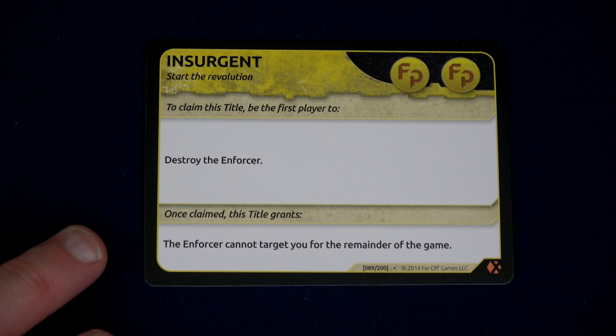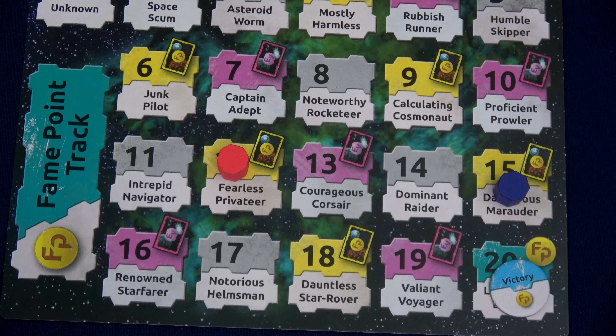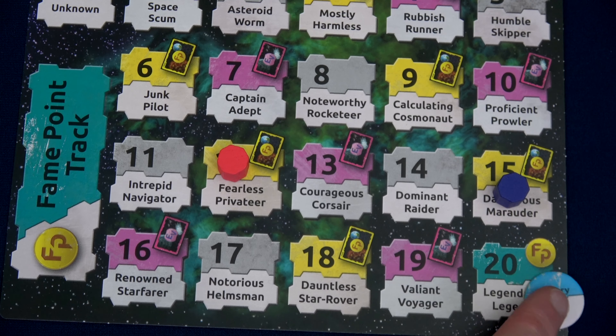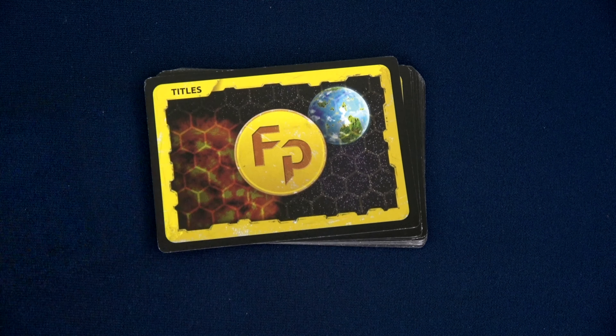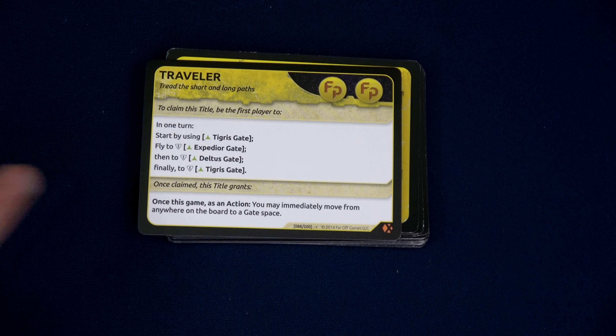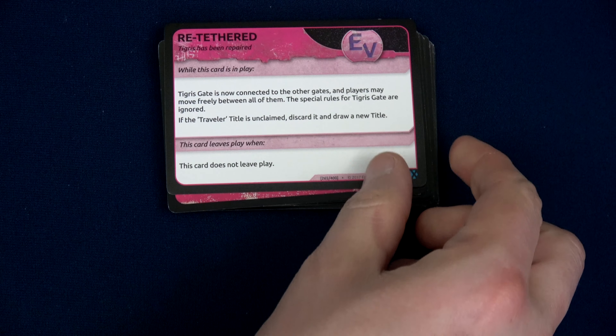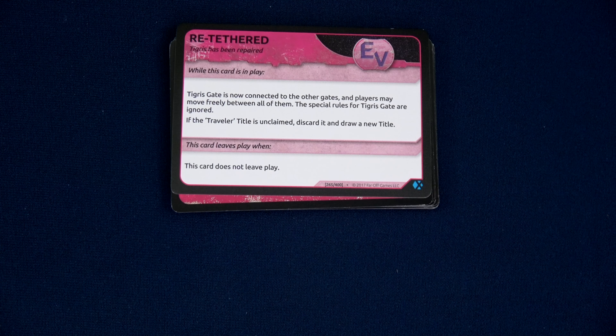Third time's the charm — it's a 19, we're good. Unfortunately at the end of our turn we cannot do a business phase because we're not on a planet or the Kiln. We're just going to spend 4 energy to rearm our markers, then we'll draw an event. But first, we have our Insurgent that we can claim: destroy the Enforcer — check! The Enforcer cannot target you for the remainder of the game, so I actually didn't need to worry about him. 2 more fame means we're going to draw a new title and a new event — we're 5 away from winning the game. Our new title that we can do is the Traveler: use the Tigris, then Expedia, then Deltas, then Tigris Gate again. Wow, I don't think I'm going to be doing that.